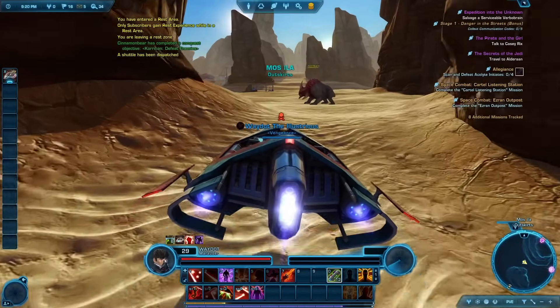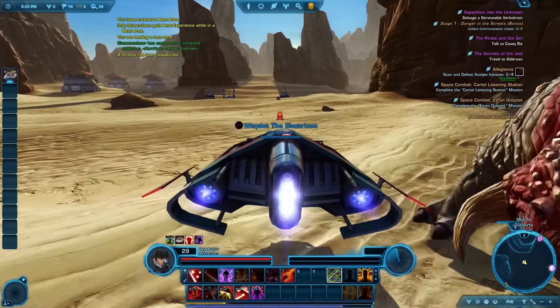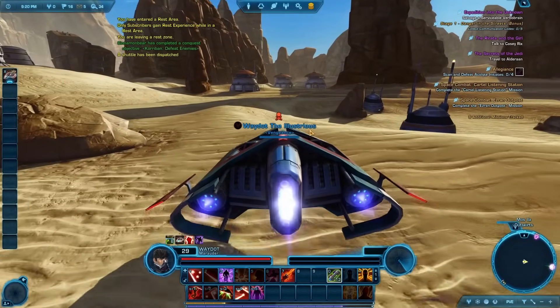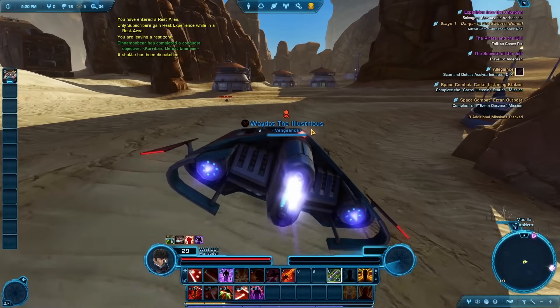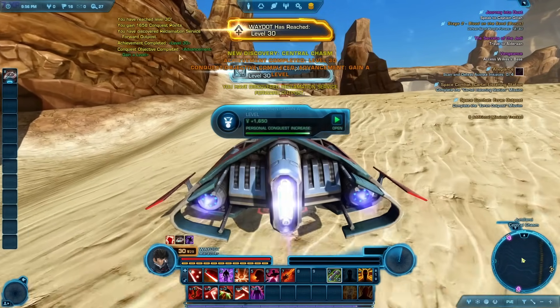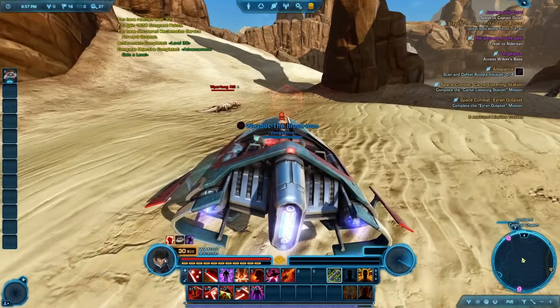Afterwards, I was directed to Tatooine, a massive zone featuring a large desert expanse that was probably my least favorite zone to quest in across my entire time playing. I don't even know why — if it was just the endless desert or the story within the area or my new sarcastic companion that originally pissed me off. But after questing there, I had achieved level 30, and I realized I had played the game basically entirely solo at this point.